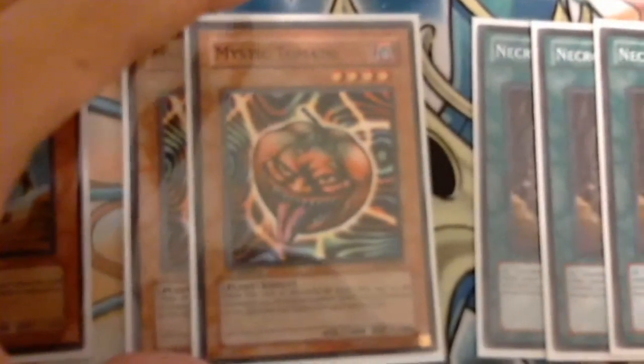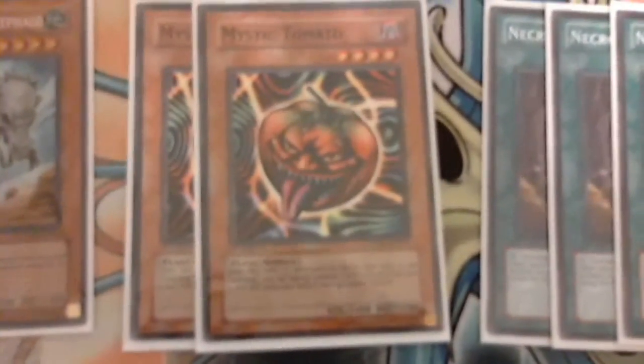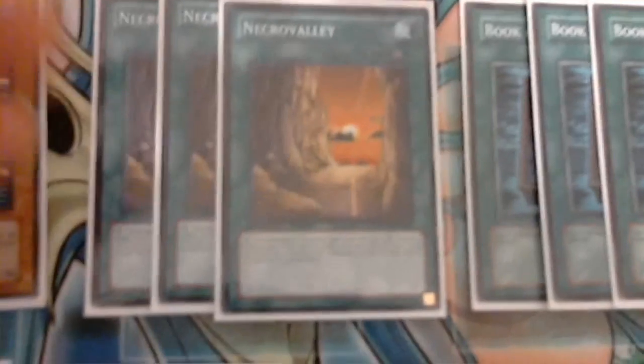Two Guards — really good, I love this card. And a Fossil Dyna just for special summoning the opponent. Two Mystic Tomatoes to search for your other Gravekeepers — I'd like Spies, Assailants, or Descendants. And three Necro Valleys, the key card of the deck. It gains 500 attack, 500 defense, and lockdown in the graveyard.